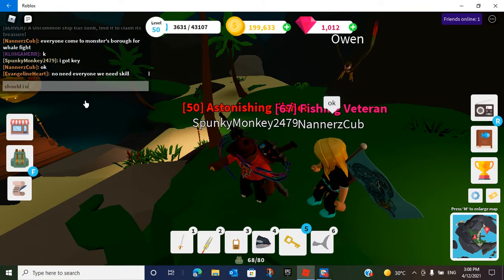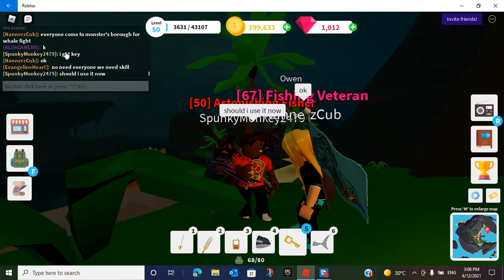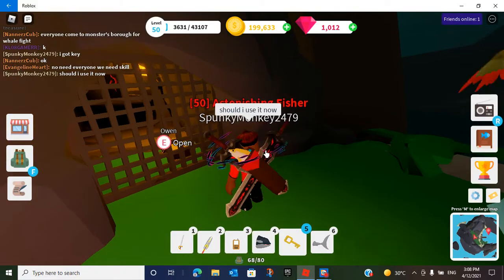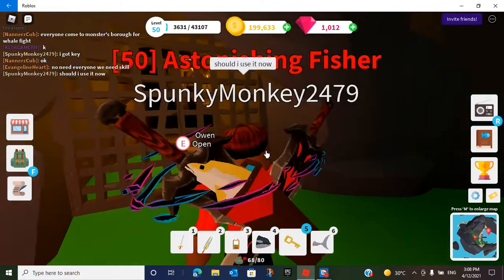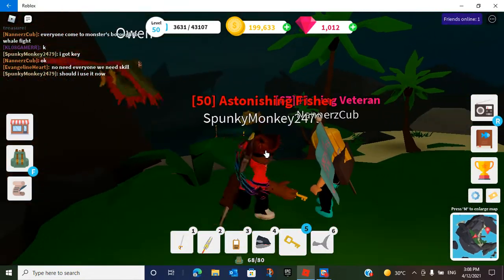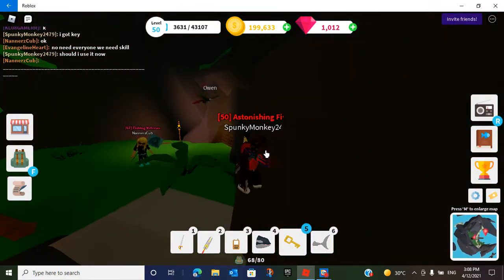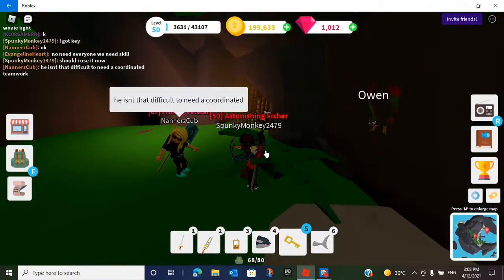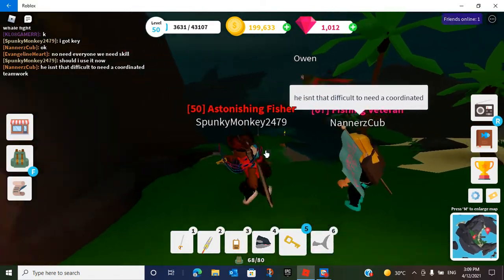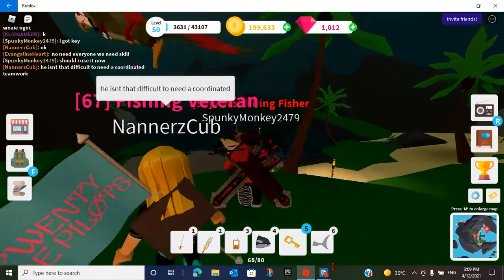Should I use it now? We're about to actually fight this whale. Ooh yeah, we can open the gate — finally we can open the gate! I guess we're gonna wait for some more people to come fight Moby Wood. He isn't that difficult. Well, I guess I'll be back when there's more people, so yeah guys, I'll be right back.